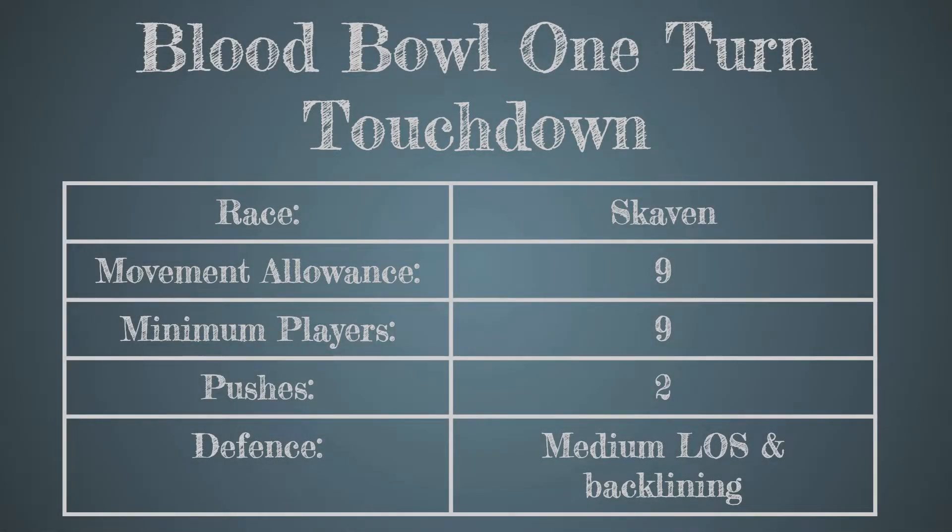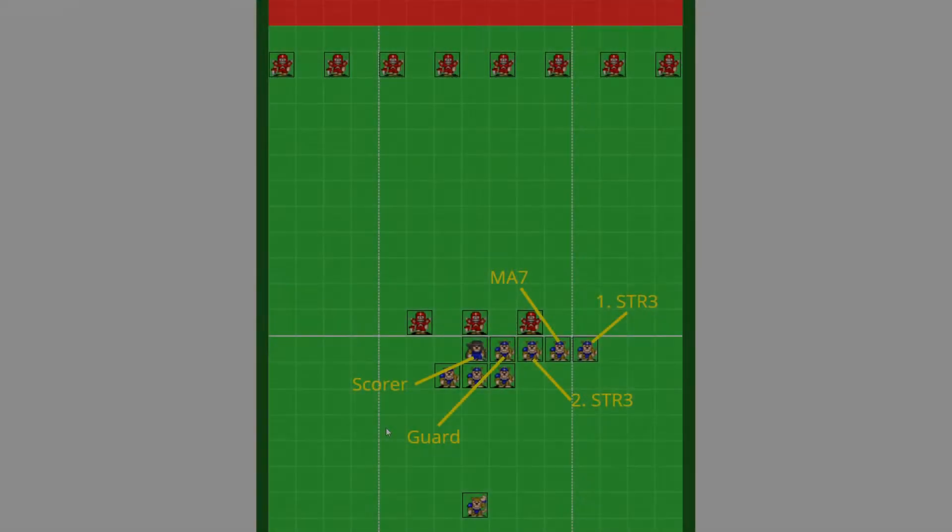Hello everybody, welcome to this video on how to do a one-turn touchdown in Blood Bowl. Here we've got Skaven, so you've got a movement allowance of nine with the gutter runners. A one-turn touchdown takes a minimum of nine players and requires two pushes of the gutter runner so they are able to score. The opponent has a medium line of scrimmage and the rest of the players are back-lining near the touchdown zone.